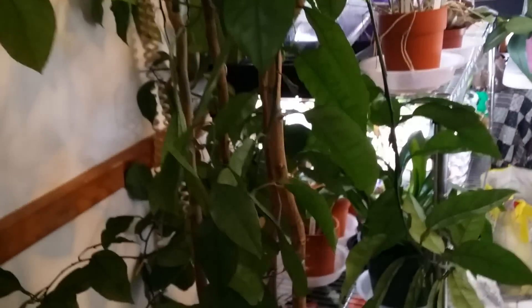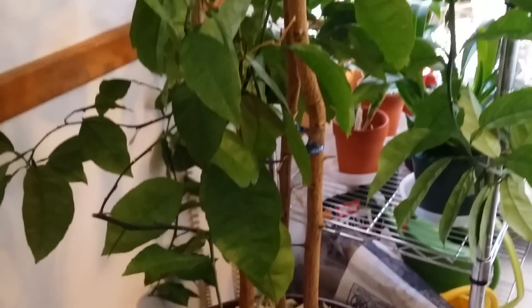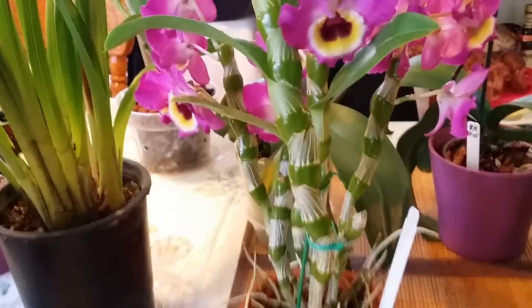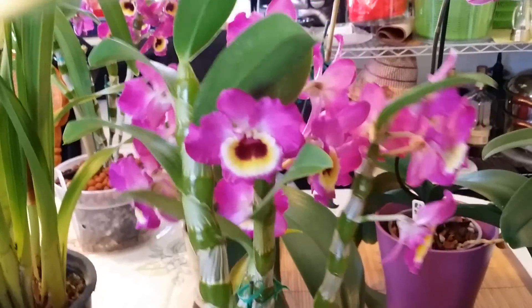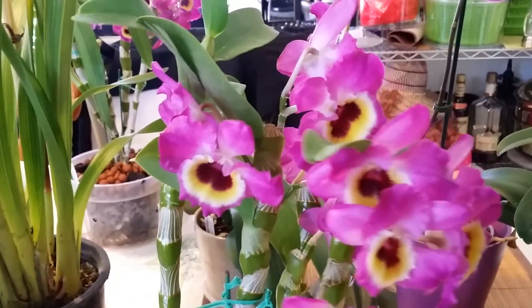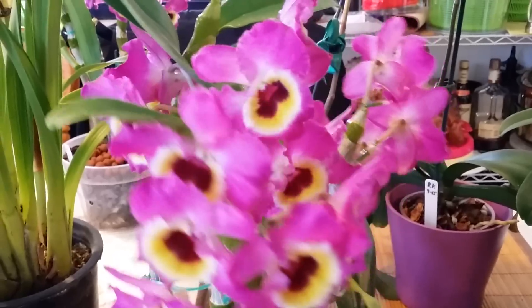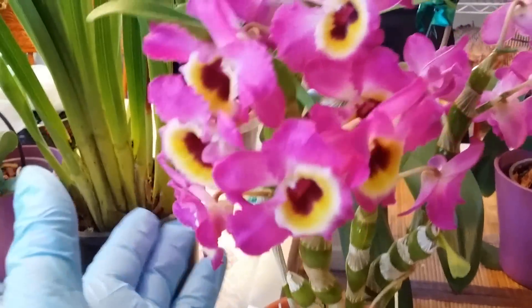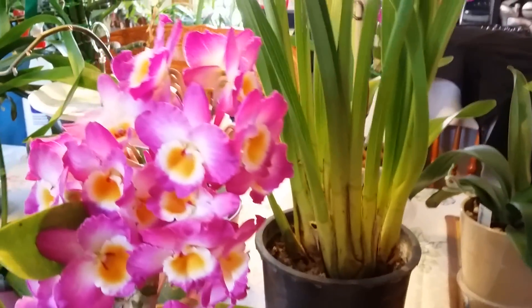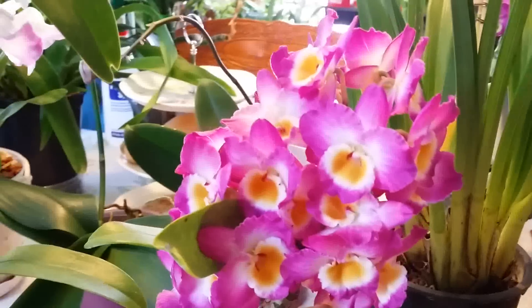As you all know, this is my navel orange. I started it from seeds about 10 years ago and I'm hoping to get some fruits. This is my second Dendrobium nobile — the Red Emperor Prince — also opening. And this is my Comet King Akatsuki. I watered him yesterday because I know it's a busy day today.